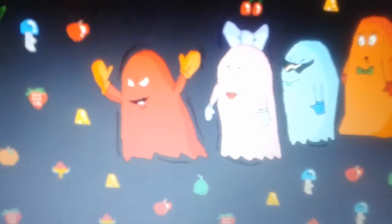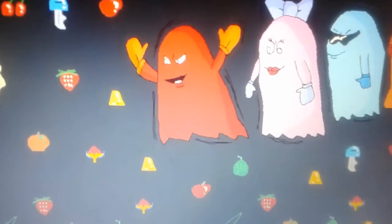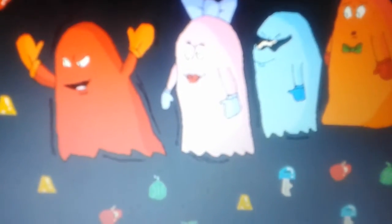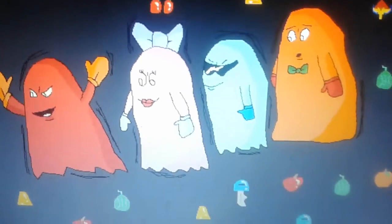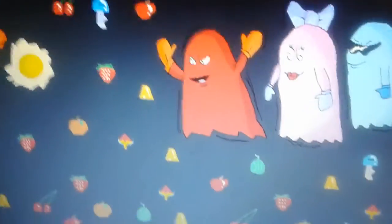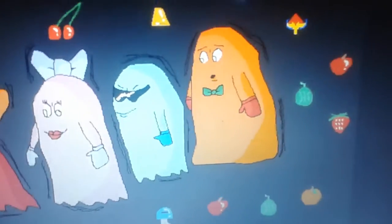Right there are the ghosts from the game. You've got Blinky, Pinky, Inky — Inky is the blue one, Pinky is the pink one — and the last one is Clyde.